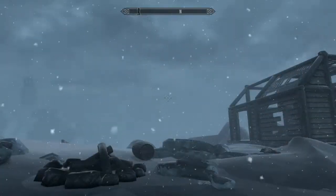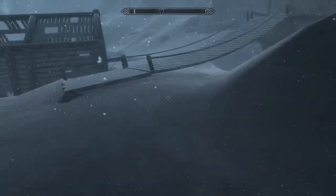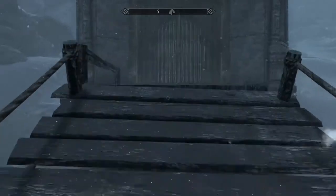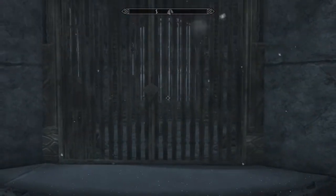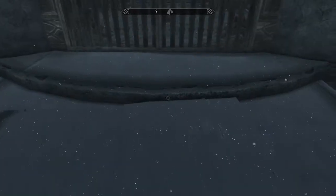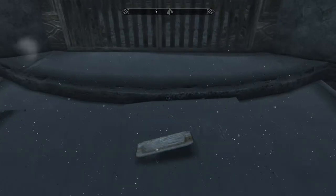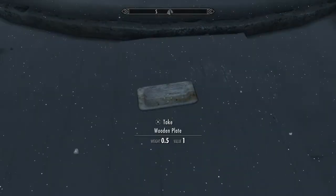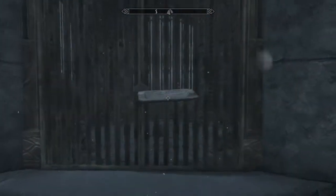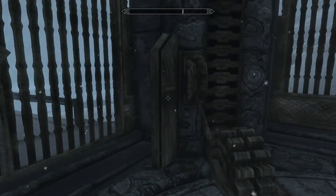Now that we're here, just do what I do. Don't do exactly what I do, because if you do you'll be making mistakes. What you want to do is use the plate trick to glitch through the door here. This is where the plates come in handy. It may take me a few tries, so I'll see you on the other side. Like right now apparently.